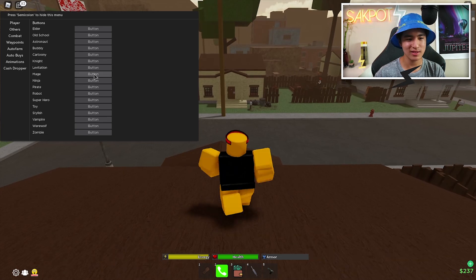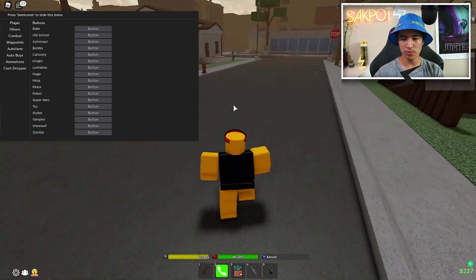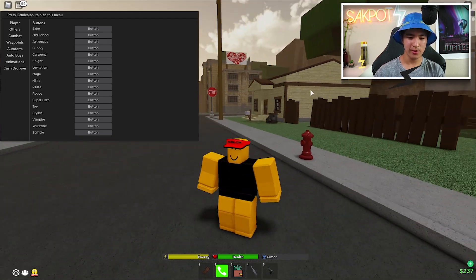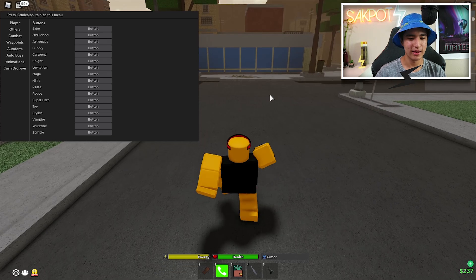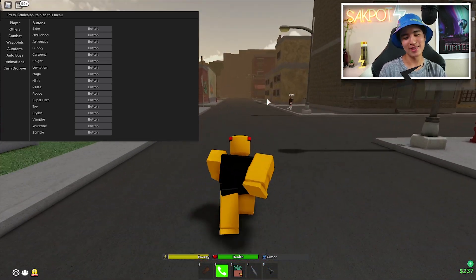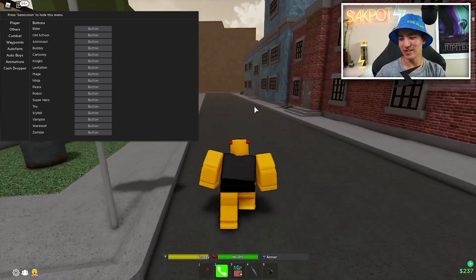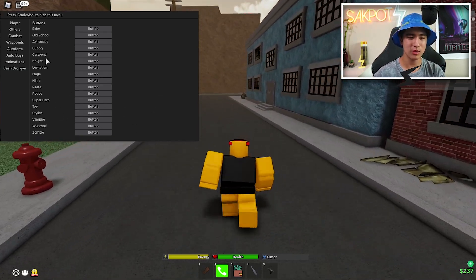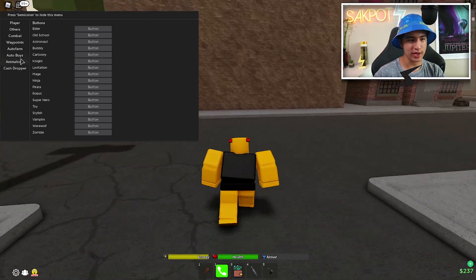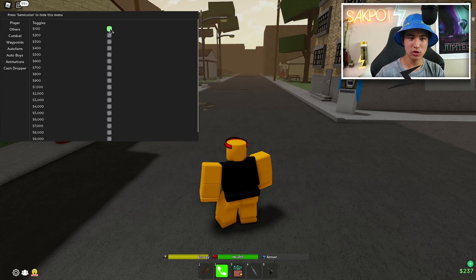Moving on to animations: you can choose from a variety of animations — zombie, superhero, mage, cartoony, old school, elder, and more. You don't have to spend Robux on these; you can use them for free in The Hood. Pretty cool to have access to them without paying.